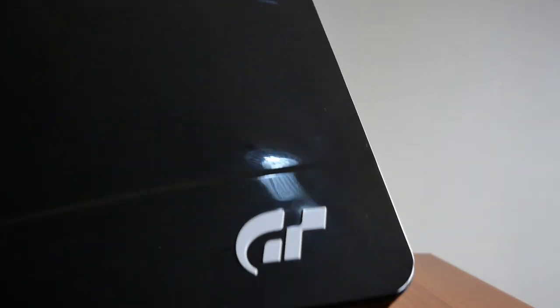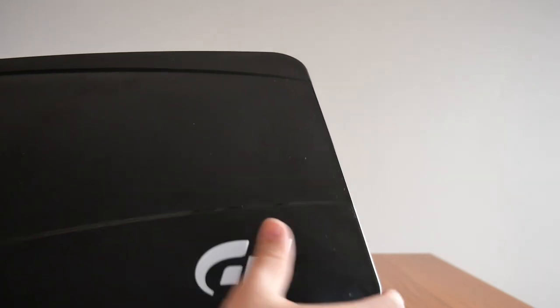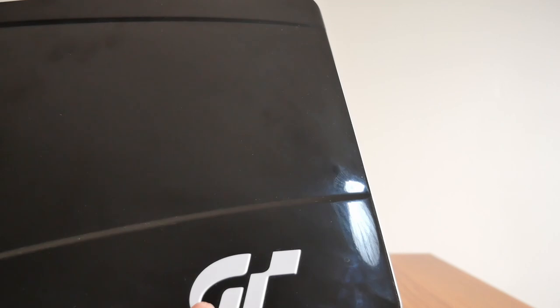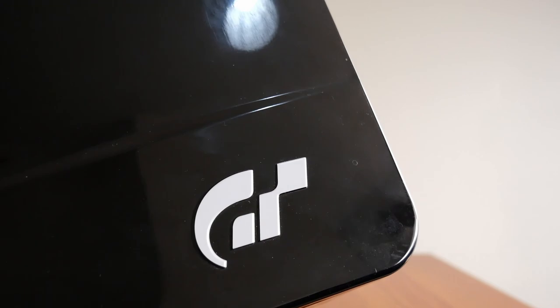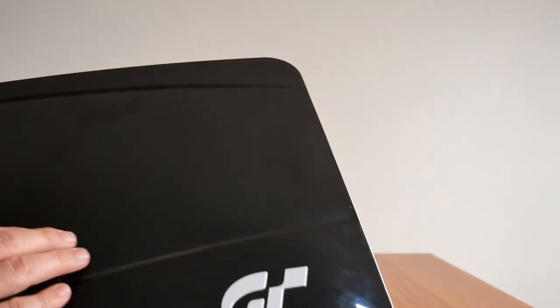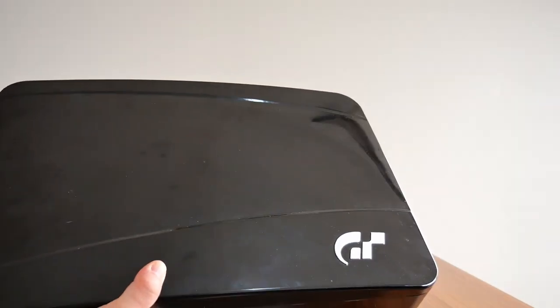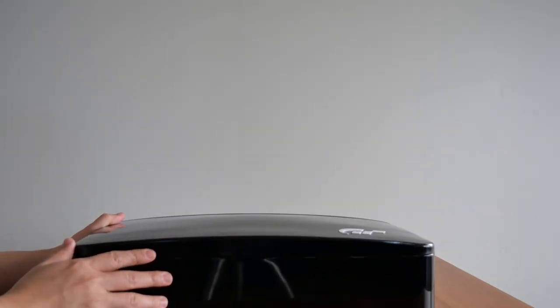Back to the case — the front has an embossed GT Gran Turismo logo, and these contoured lines remind me of a car's bonnet or hood. Also worth noting: this particular color is called Obsidian Black, which is one of the official Mercedes-Benz SLS AMG color choices. Let's open this up and see the contents.